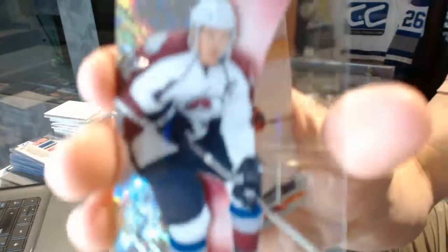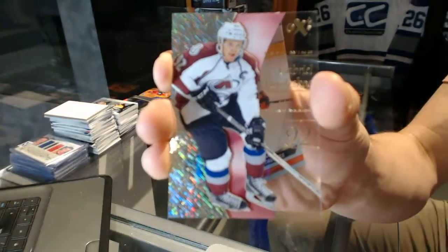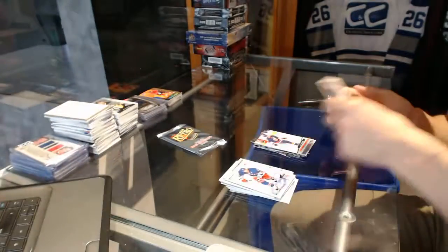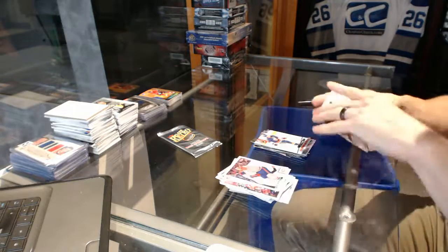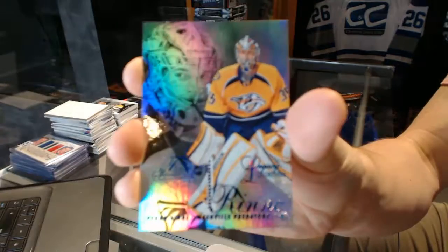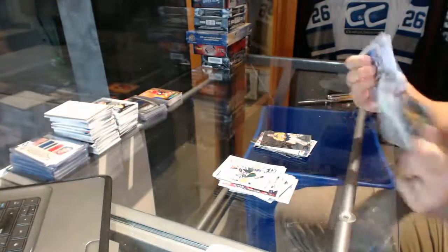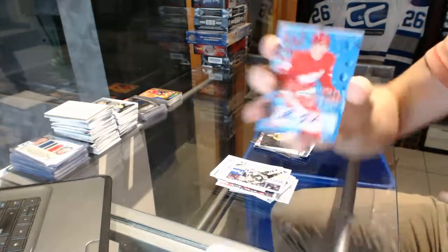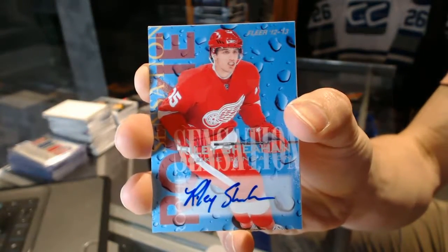EX for the Colorado Avalanche Gabriel Landeskog, and a Retro for the Islanders John Tavares. Flair Showcase Blue, numbered to 150, for the Nashville Predators Pekka Rinne. Rookie Sensation autograph for the Detroit Red Wings Riley Sheahan.